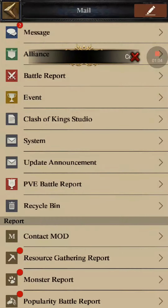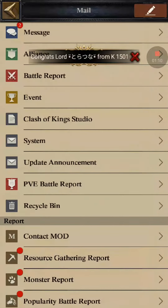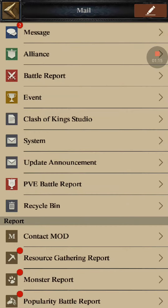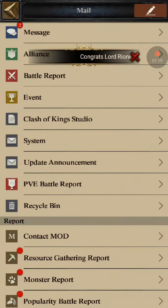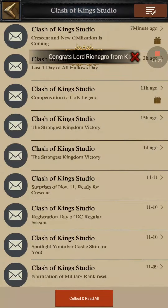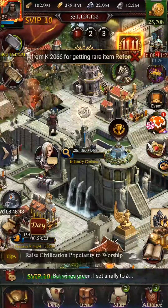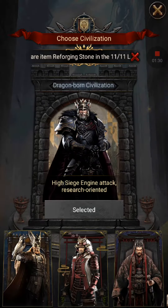I'm gonna go check right now if it's there. I don't think I claimed it yet. Let me see if I claimed it... okay, I claimed it. So make sure you claim it. Let's see if the civilization is already unlocked.